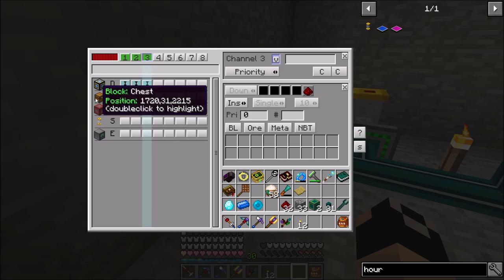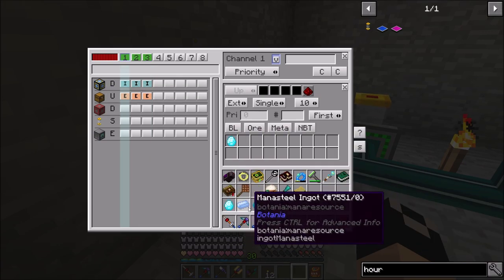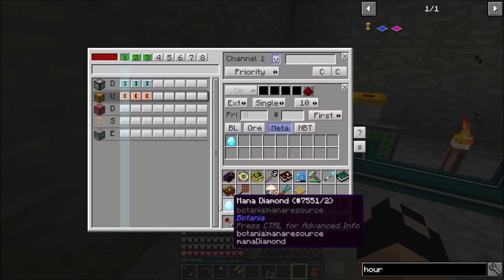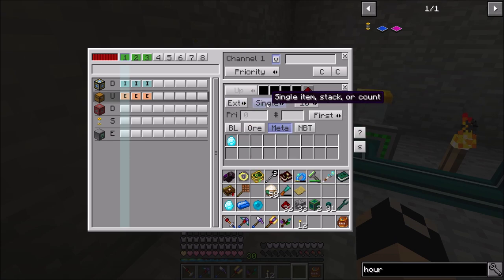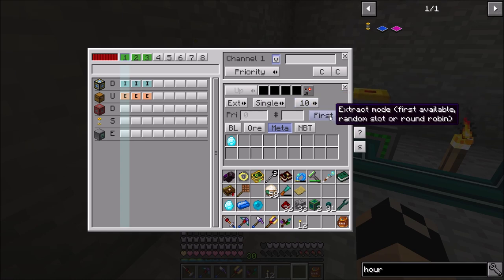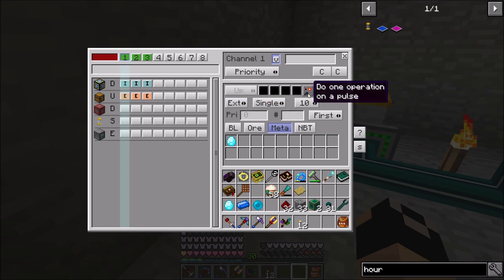We're going to turn on metadata matching on each filter to make sure it's not dumping the wrong items. We'll set the quantity to single. For redstone mode we're going to say 'do one operation on pulse' on each of these channels — so one item drops per pulse. We'll handle the pulse logic in just a minute.